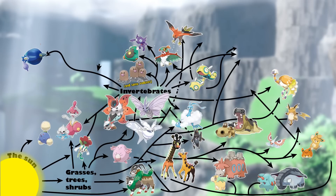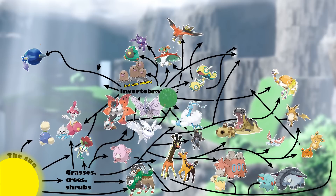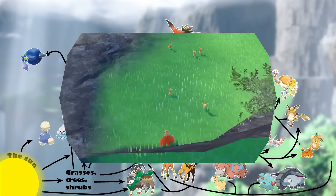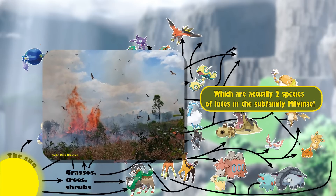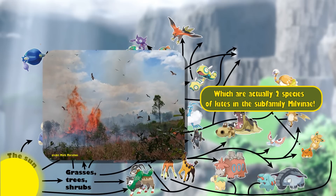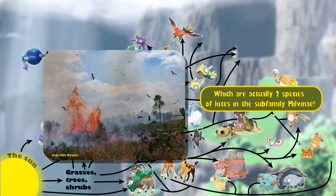Hawlucha and Talonflame might also fit in this trophic level, easily catching insects on the wing but also having the combat prowess to take down some of the more dangerous bug types found here. Hawlucha is an ambush predator that takes advantage of the crater's steep cliffs to get the jump on its prey. Talonflame is incredibly ecologically similar to the modern-day Firehawks of Australia — hawks that deliberately pick up burning sticks to spread fires and flush out prey. Talonflame has the advantage of being able to start the arson itself to scare out bug types from the grasslands of Area Zero.